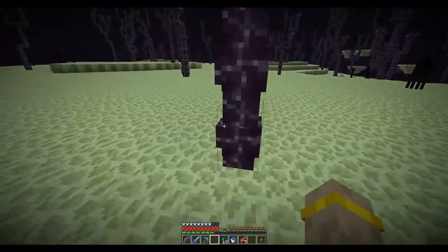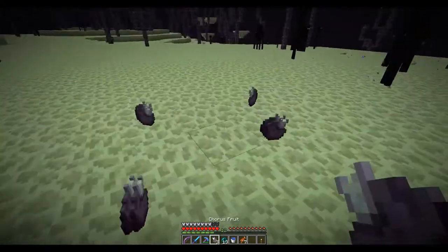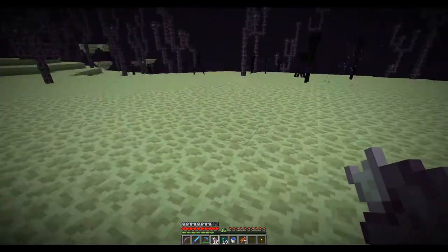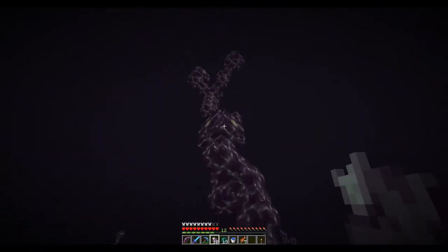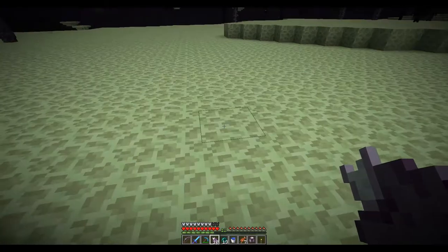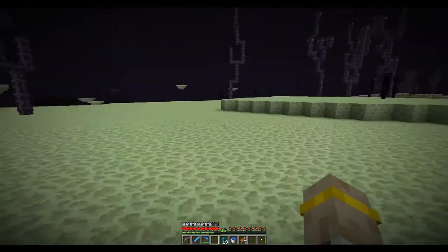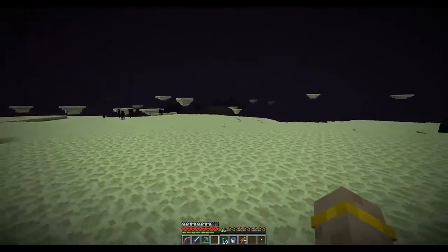There are a couple of unique items we can get out here in the End. First, you might notice all of these weird plants — these are the chorus plants, and they give us chorus fruit, which we can eat and it teleports us in a random direction. You can break these and plant them on endstone to grow more chorus plants. You can also cook them up and make purple blocks out of them, which is pretty cool.